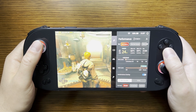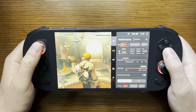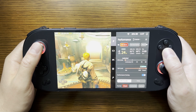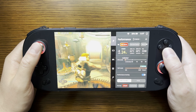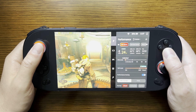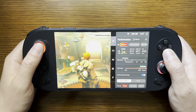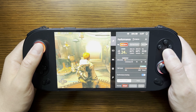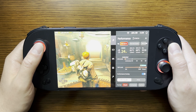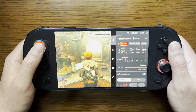Hey fans and subscribers, this is your host Joe. I'm looking at Jedi Survivor and we are going to look at the functionality of smart TDP with the frame limit. To start, I have my AAA game profile selected, the TDP limit set to smart, and the FPS limit set to unlimited. We are going to look at what the power draw is specific to the APU.